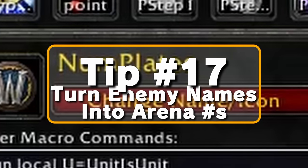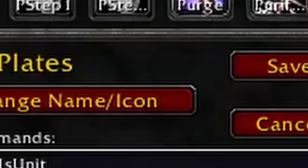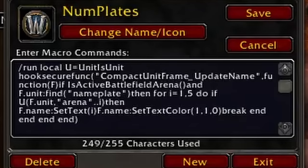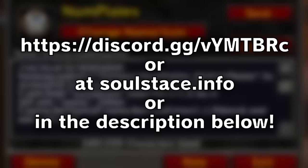Tip number seventeen: use a macro to change the names over enemy nameplates into the number designating what arena target they are. If you want your bars to have little numbers on them for efficient arena target swapping, just use this macro on screen now at the start of each arena to instantly change the names on nameplates to arena numbers. Don't want to type it out? Just copy and paste it from my discord, link in the description.